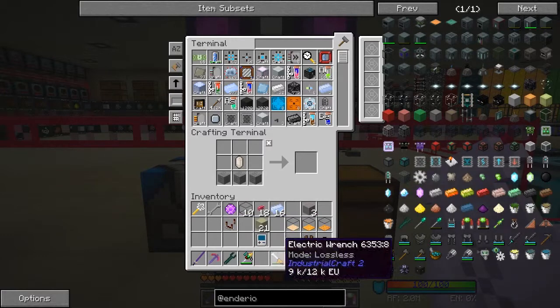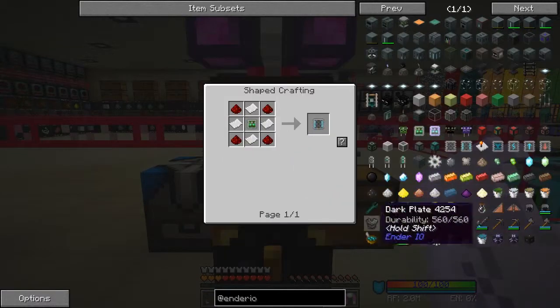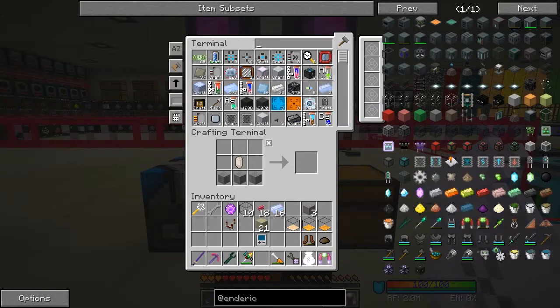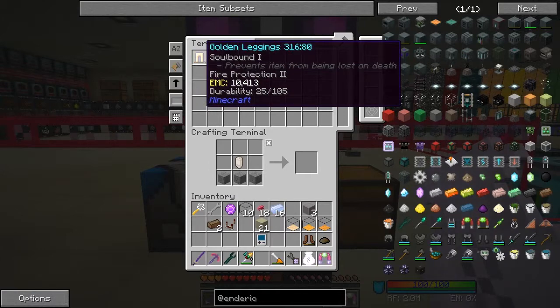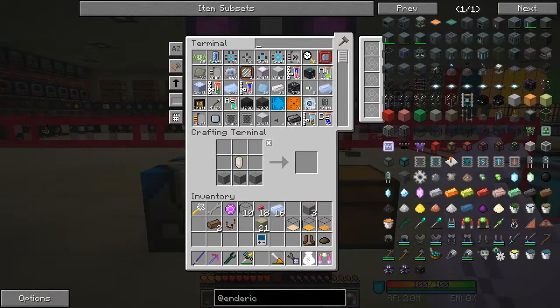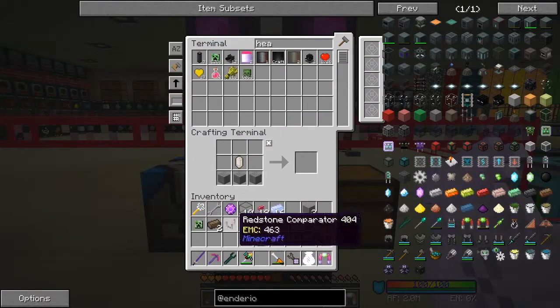That's a comparator. For the existing item filter it's a logic controller - we need solarium silicon, redstone, and a zombie head or head of some description. Let's check what we've got in the system. We need two of these. Redstone I've probably already got - and a head. I have 8200 creeper heads.